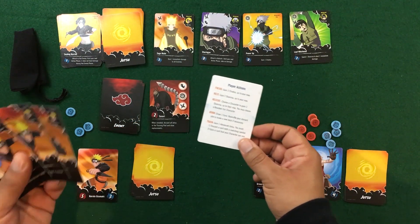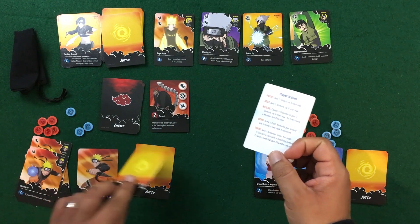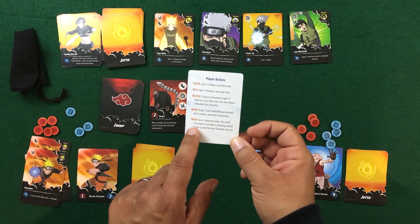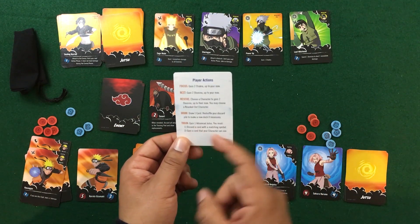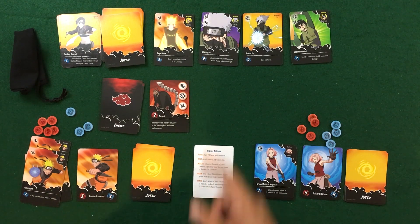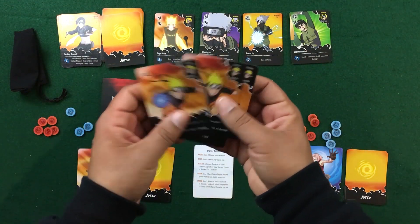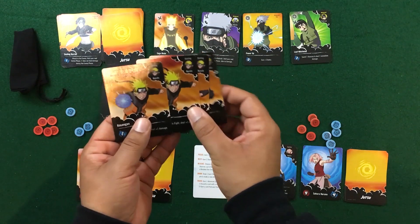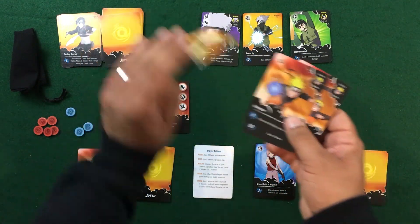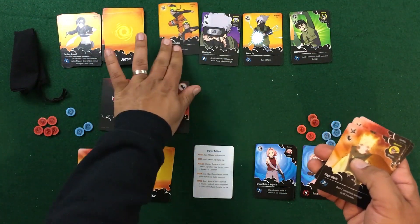Rescue can also be used on a knocked-out character — give them two stamina to get them back in the game, or heal someone at half health back to full. Another option is to draw a card, taking your hand up to five. Training: discard a card with a matching symbol to gain one advanced jutsu card. Cards available must match your character — so for Naruto, an advanced jutsu for Naruto or a generic power-up. I'll discard the Fist Rasengan and draw the Sage Mode card — can't pass that up.